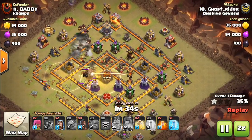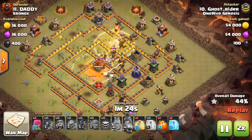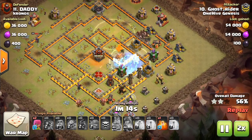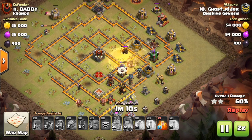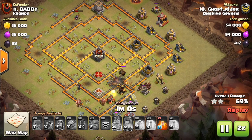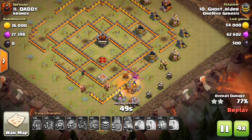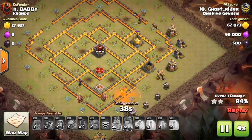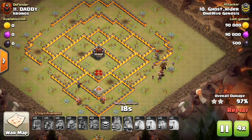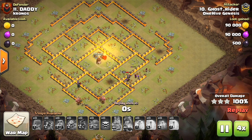So just going to use a mass Hog attack. A little bit lucky that the Queen went down — had to pop his own Queen's ability to get her taken out. Goes times two as the Hogs speed through. I like the two freezes — one of them froze the Wizard in the CC and poisoned it as well. Almost runs out of Hogs here, but has just enough to get through the last Cannon and a few for cleanup. Nice attack by Ghost Rider. This base is finally tripled — it happens even to some of the top bases.